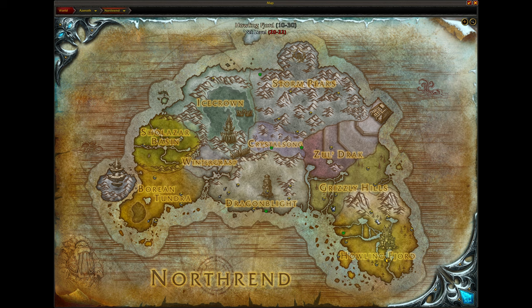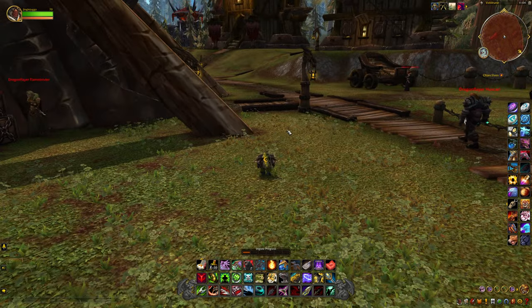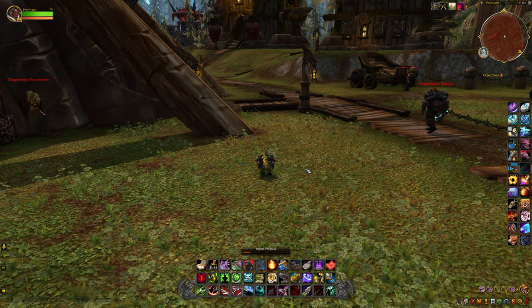Most of the time, where you want to do the archaeology is in the Howling Fjord or the Grizzly Hills. There are also a few spots in the Storm Peaks and I believe Icecrown as well. The other archaeology spots are more troll and Nerubian, so you're not going to find anything useful there.